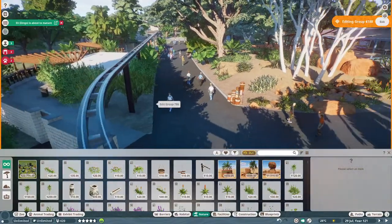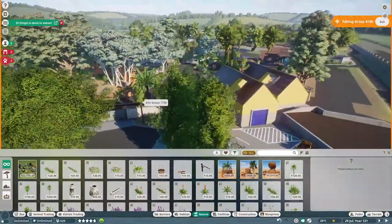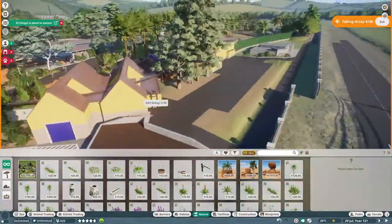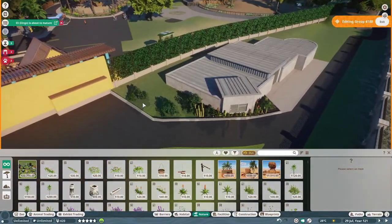But that's the funny thing — the difference between a zoo and a theme park like Disneyland. Disneyland, you'd never see the backstage. In a zoo, they don't care as much. They don't have the money, the budget for that.